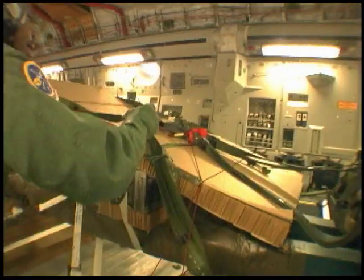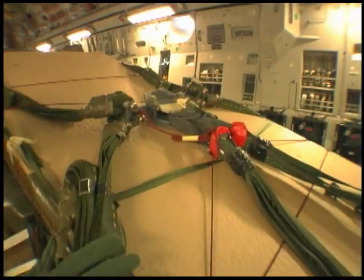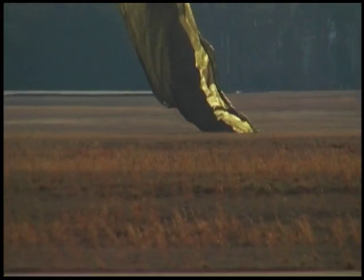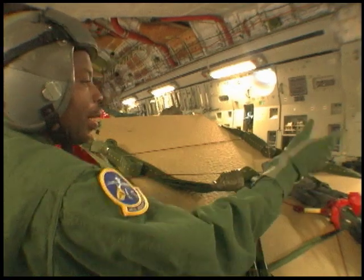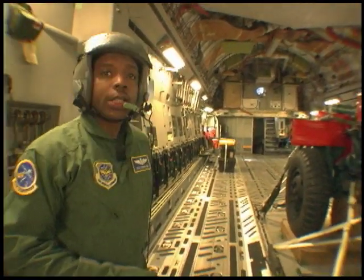There's a timing mechanism on this thing which will stop the load from being dragged along the ground after the parachutes land. And what that actually does is release the chutes from the load. It's on a timer and all of this is set up to release on contact with the ground. That is basically the whole operation in a nutshell.